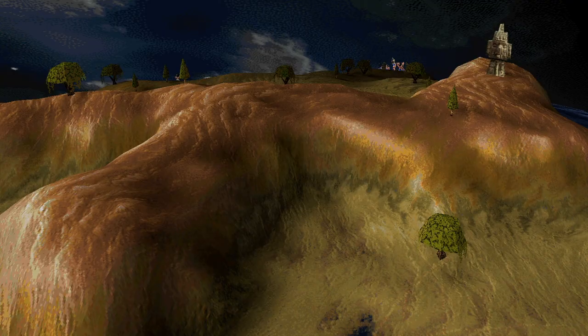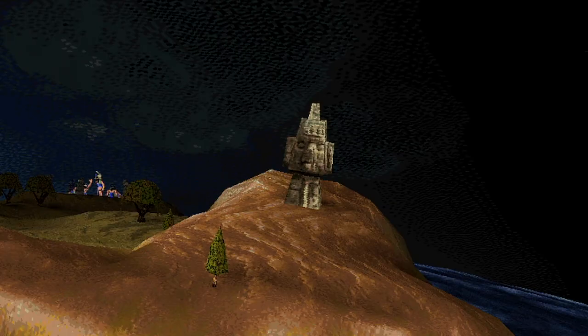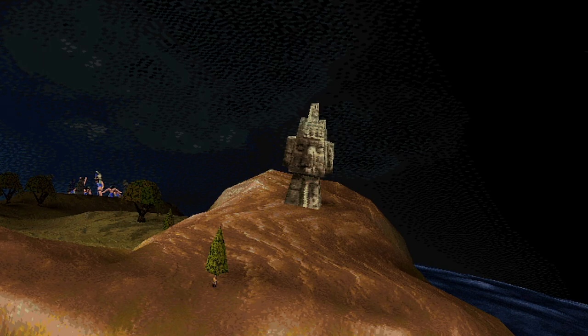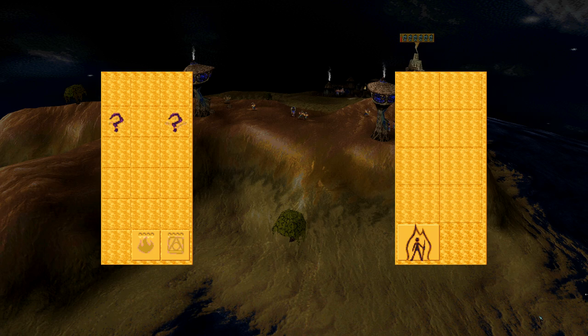First up is the two-player map Hills Divide Us. Players start on opposite sides of the world with two hills separating them in the centre, along with a passage that cuts directly through the middle of the hills. On top of each hill there is a stone head, one containing Flatten and the other containing Erode.